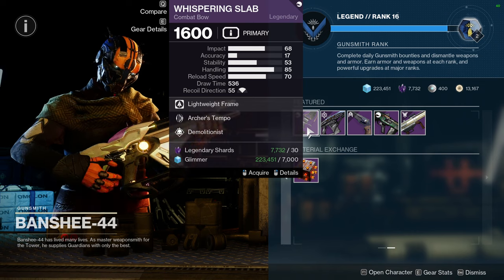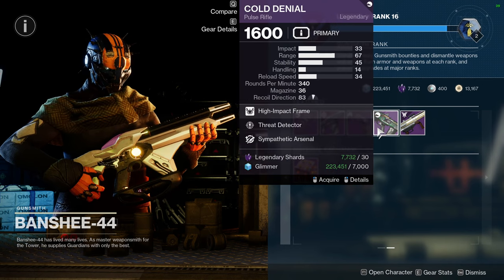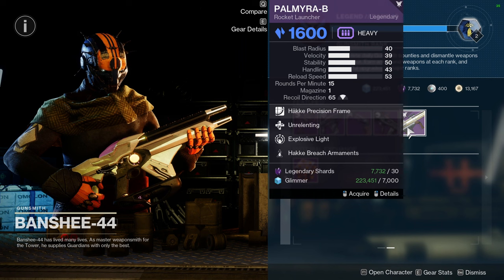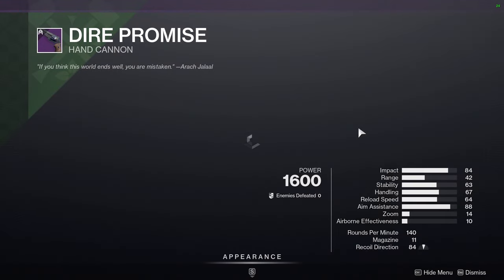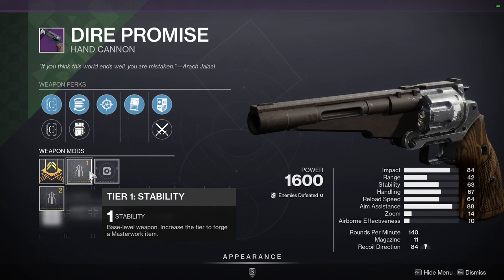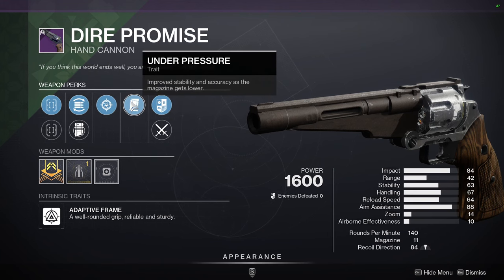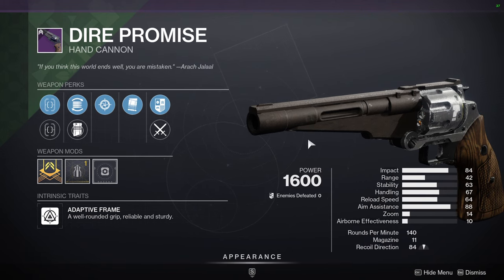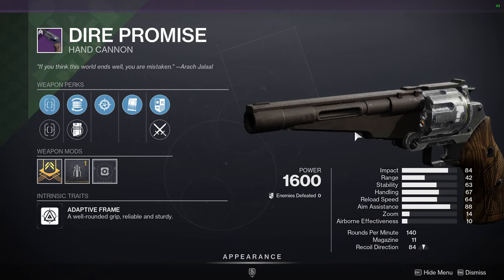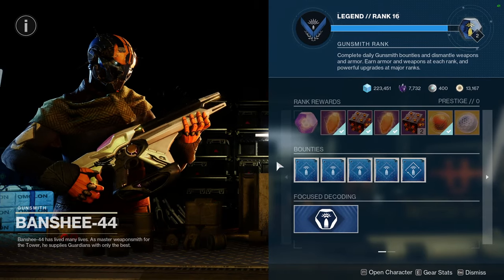As for Banshee, we have Whispering Slab with Archer's Tempo and Demo, Iota Draconis with Heating Up and Harmony, Dire Promise with Snapshot Sights and Under Pressure, Cold Denial with Threat Detector and Sympathetic Arsenal, and Palmera B with Unrelenting and Explosive Payload. I think Dire Promise is probably the best one. Snapshot Sights is really nice. Under Pressure with a 14-round magazine means about 7 shots left, which is not bad. That said, I have a better one than this, so I'm not picking anything up. Let me know what you guys are going to be picking up from Banshee.